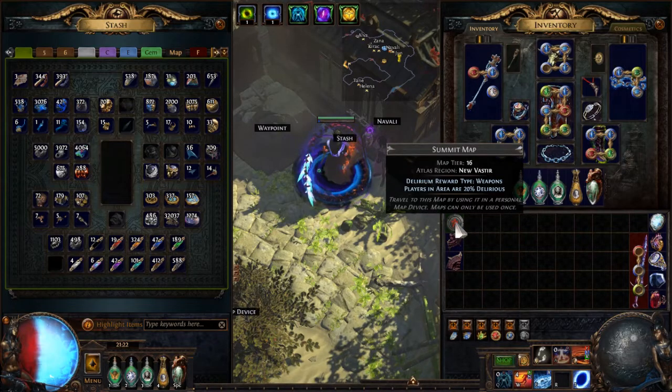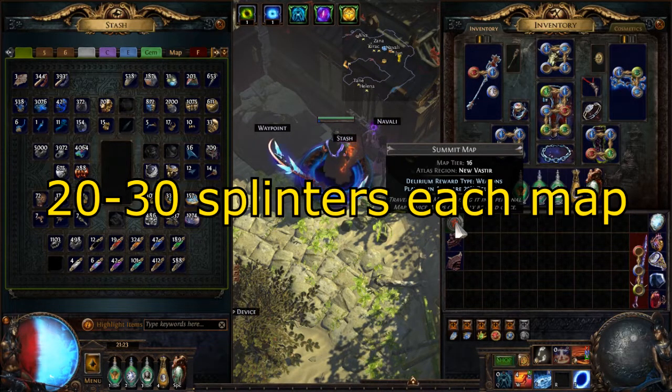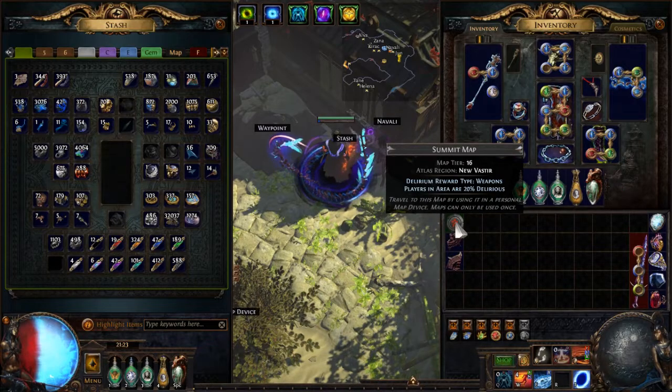Summit is actually not great for splinters on its own. But if you are using Delirium Orbs, you will get constant splinters and will loot most of the time 30 or maybe more splinters each map. So it is a stable income in terms of splinters. If you somehow have Malformation stocked up, you can use Delirium Orbs there and you don't even have to use them because the splinter results are already high in Malformation — that map is completely broken right now.